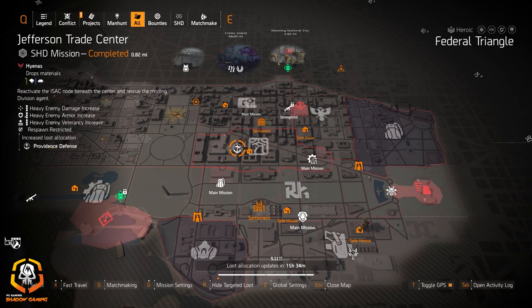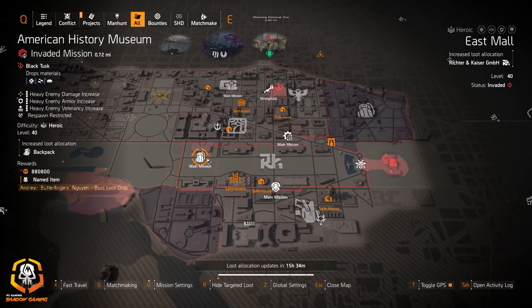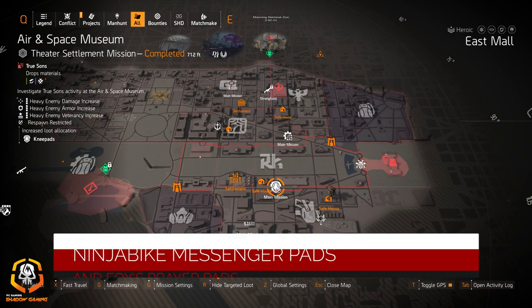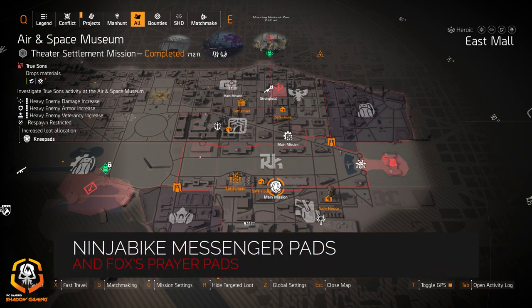Providence Defense at Jefferson Trade Center is always good — you can get the Coyote's mask and Providence Defense pieces there. There's no legendary for it unfortunately, so if Providence Defense ever shows up on District Union Arena, Capitol Building, or Roosevelt Island, I'll let you know right away. American History Museum for backpacks is another good one — you can get named backpacks and whatever backpack rolls you need. For knee pads, you can get Fox's, Bear's, or even the Ninja Bike Messenger kneepads, which are exotic.